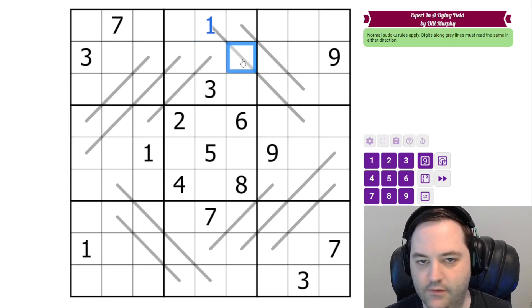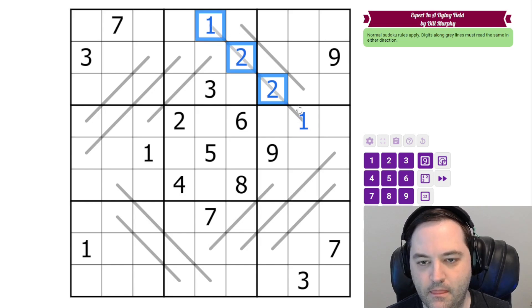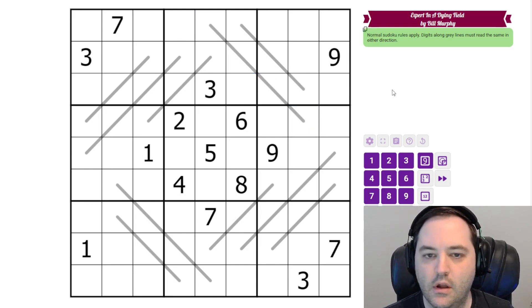So we could have something like 1, 2, 2, 1 — that reads the same whether I start here: 1, 2, 2, 1, or start here: 1. And those are the rules.